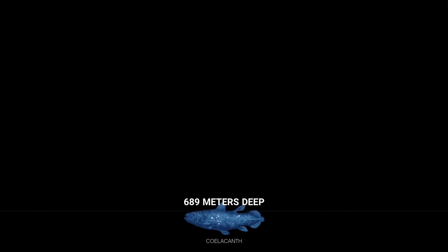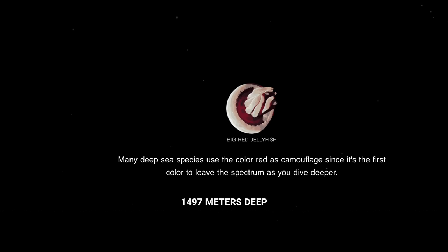For example, if we go to 1,500 meters into the midnight zone, we find the big red jellyfish, and learn that many deep sea species use the color red as camouflage, since it's the first color to leave the spectrum as you dive deeper.